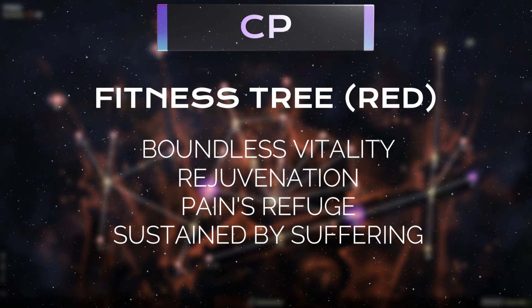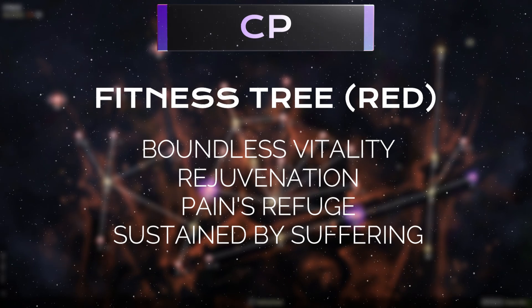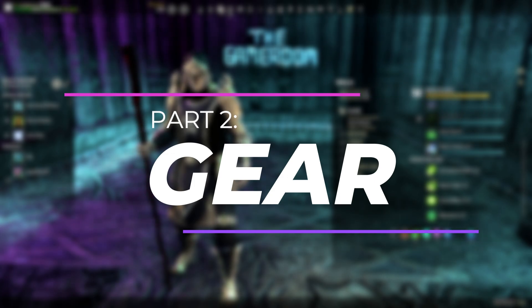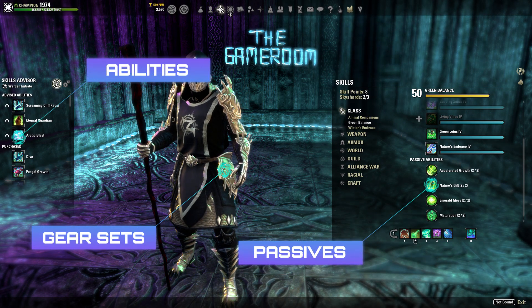In the red tree, we'll further boost our health and resource recovery with the slottables Boundless Vitality and Rejuvenation, further reduce damage taken with Pain's Refuge, and push our sustain through the roof with Sustained by Suffering, allowing you to really spam your abilities when focused. Part 2 is all about the gear you'll be equipping and how to configure it, where we begin to stretch the build's potential by synergizing sets, skills, abilities, and passives together.